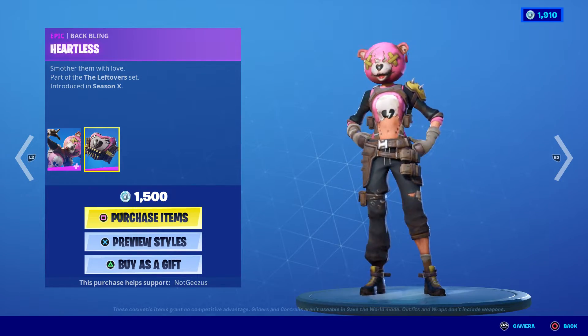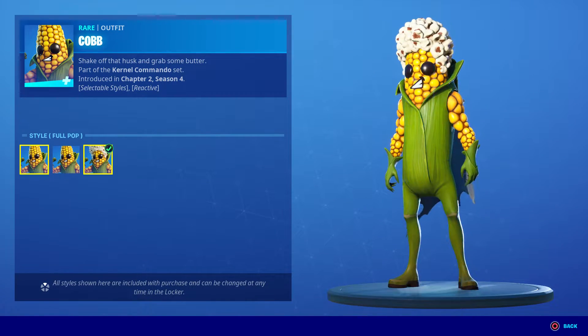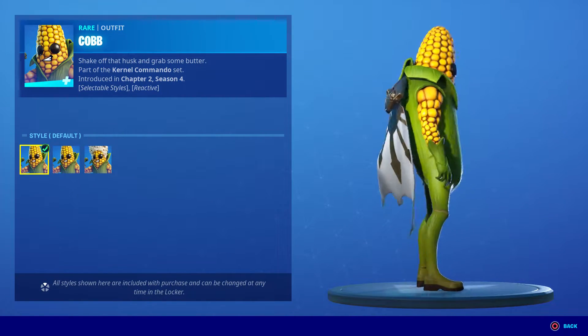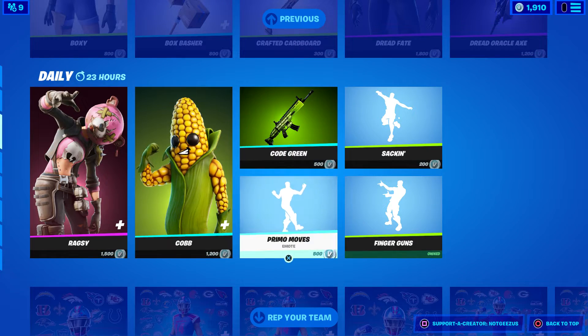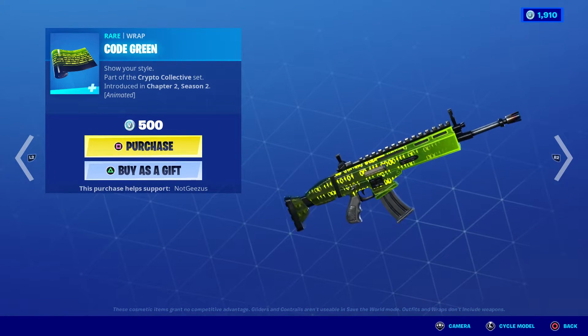Personally I don't like the Ragsy skin that much, maybe I'm crazy, but I don't. We got the Cob though — this one's a funny skin. I definitely think it's all right, it's funny. It reminds me of the Peely; I think that's what they're going for there too. And the Code Green Wrap — this is a cool wrap.